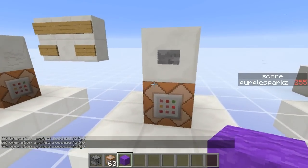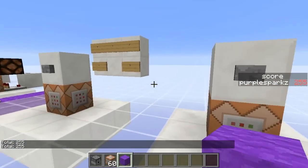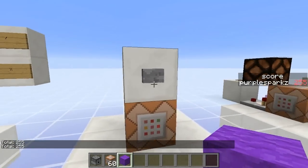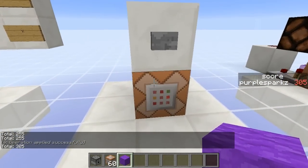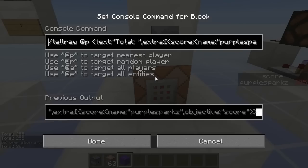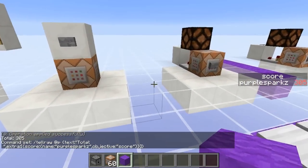Using TellRaw, you can now echo or print scoreboard values. So 255 — if I click that again it'll be 305. It's a little complicated but you can copy this command from the video description. Basically it's the score name, your player name, and the objective name.